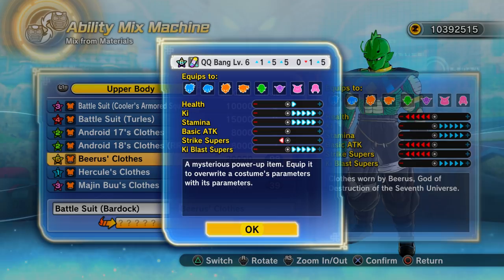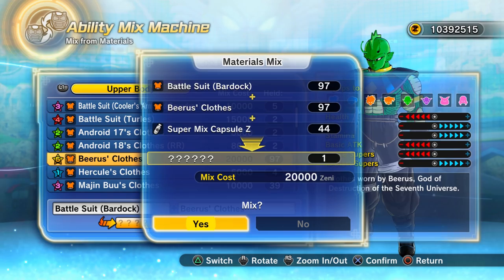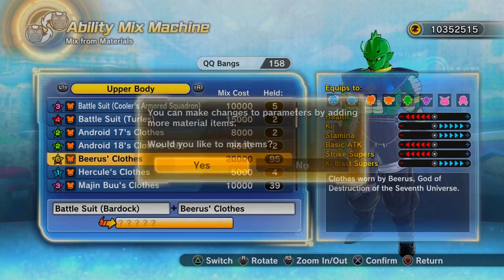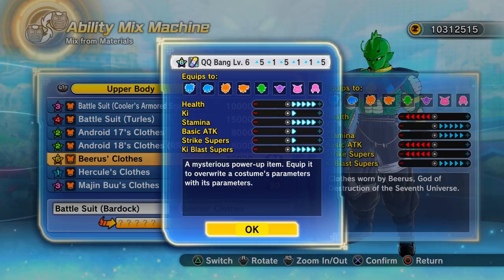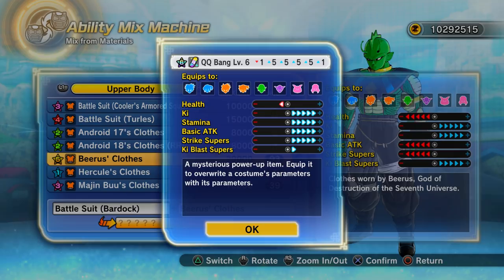Let's mix a couple more. That's a six-star — you can see about 16 plus points, one neutral in basic attacks, and minus one in something like ki blast. I'll speed this up until I find a really good one. Now that one has all plus points — 15, 16, 17, 18 plus points with zero negative points. That's actually a fairly good one.